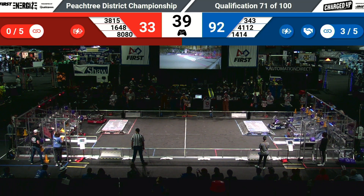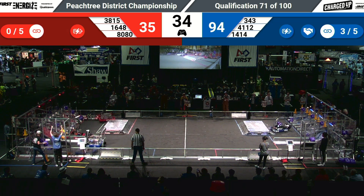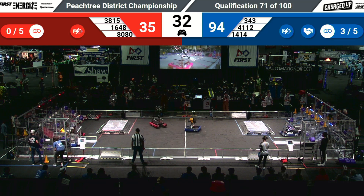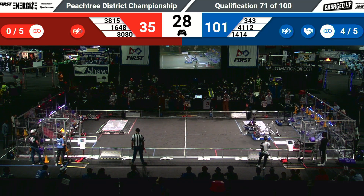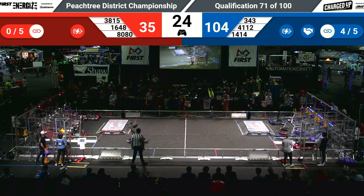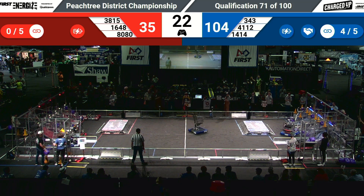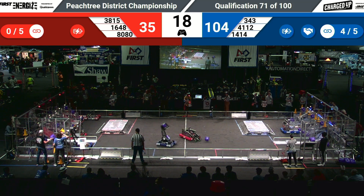1648 scores low for two points on the Red Alliance. 8080 decides to place it down low, trying to get it fully within that node of that grid. We're down to 27 seconds left to go as it's 101 to 35 in favor of the Blue Alliance. 1414 back down into the power substation.